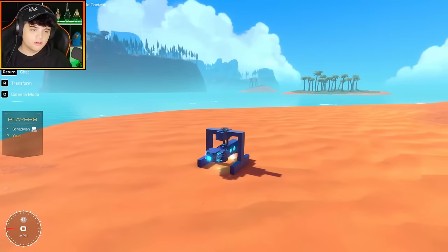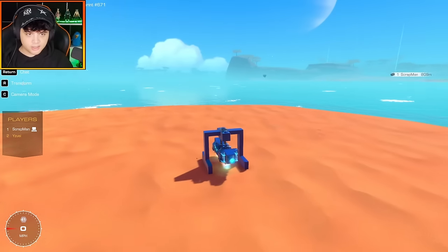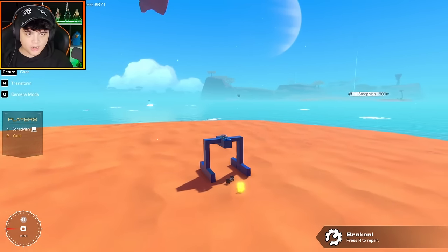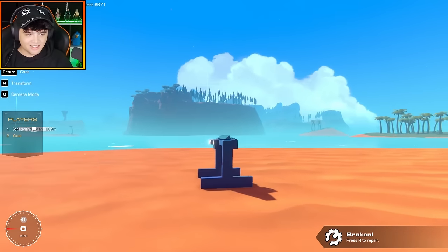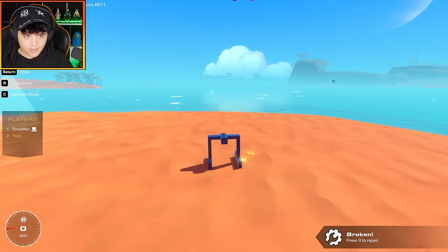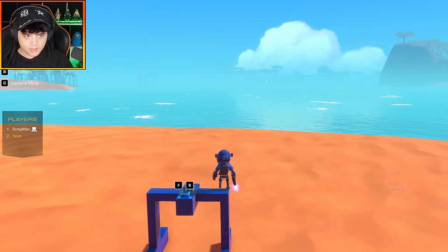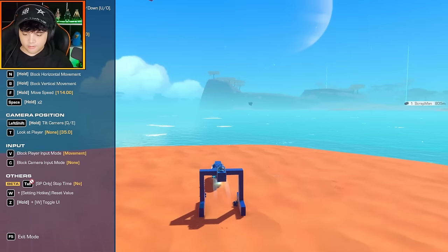Now I just need to make it so when it releases, it propels forward. Everything's hooked up — let's give it a test. And off it goes. Oh my, it is so bouncy! And it went under the ocean. I need to turn up those stabilizers a bit more. Attempt number two — that bounciness is not good. It gets very far away very quickly, and it's gone. I lost my torpedo.